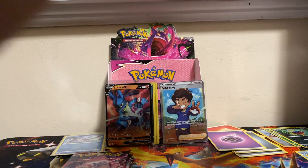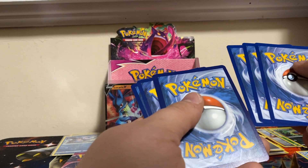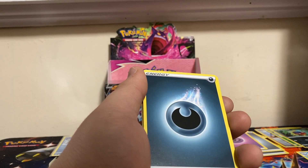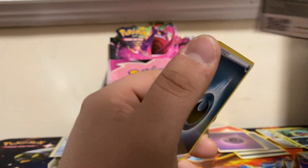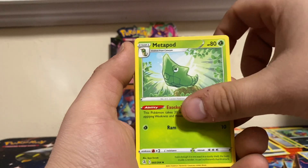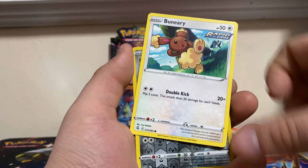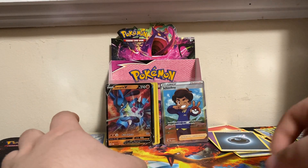Actually that was pack number five. Well, somehow maybe I ended up with an extra pack or I miscounted. Did I show this one? I might have just thrown that on accident, but there it is. We got a Dark Energy, Simipour, Metapod, Battle VIP Pass, Shellder, Caterpie, Drillbur, Shinx, Buneary, Galarian Meowth, and a non-holo rare Luvdisc.